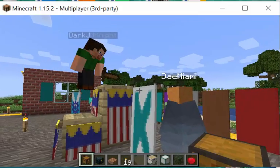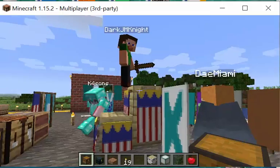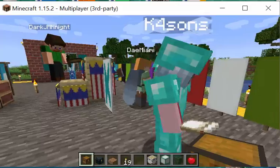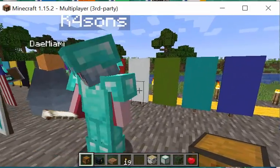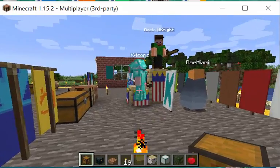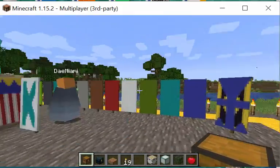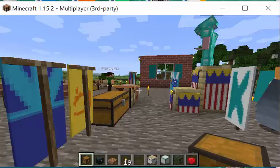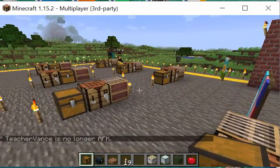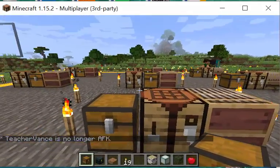There are sixteen Minecraft colors, and you're going to need dye — there's an equivalent number of dyes, one for each of those colors. If you have a workstation with some banners, some dyes, some other stuff, you have a crafting table and a loom.